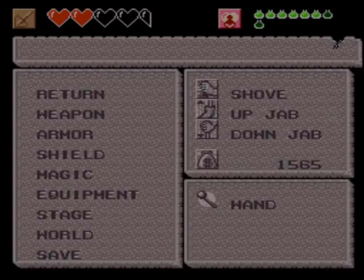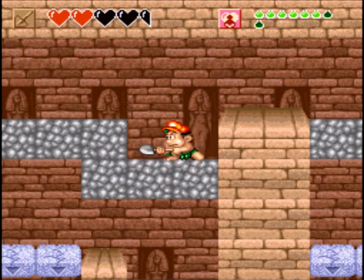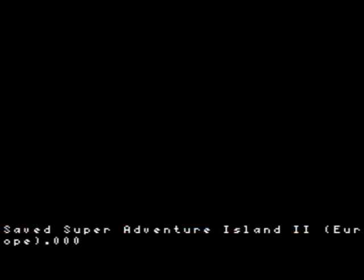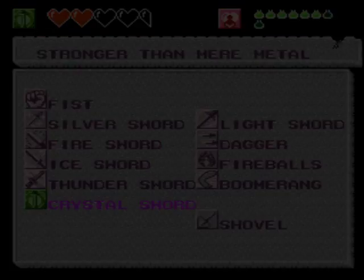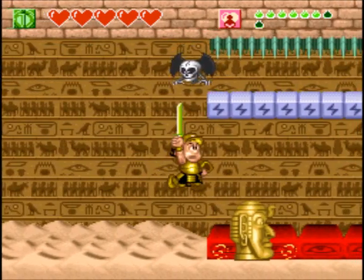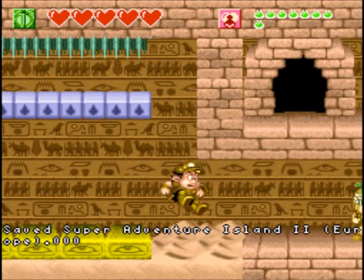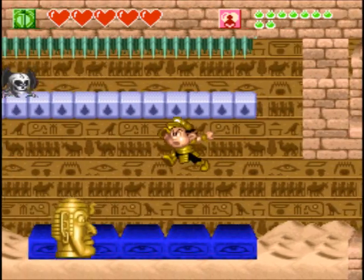Next is Door D, which is in... there is no door you want to go into in the first area, by the way — only in the second and third. Life bottle. Anyway, if you've activated all the switches, you can actually just go through this safely without having to wait for it to go red, because of how it's designed. And magic bottle — now we have every collectible in this particular section of the map.